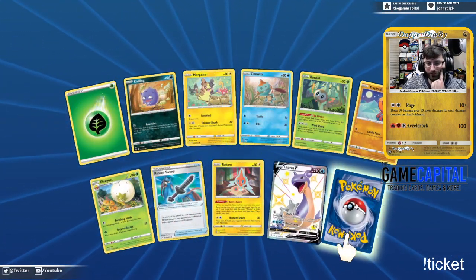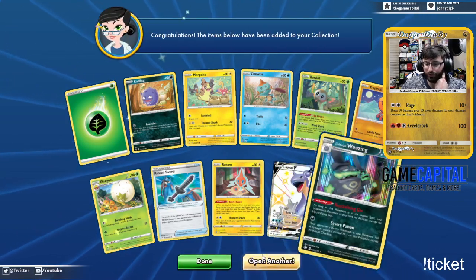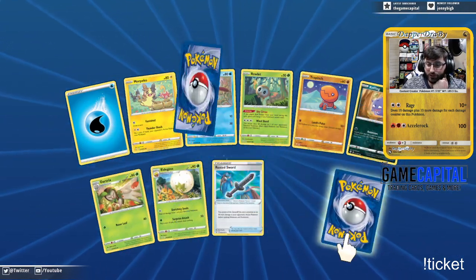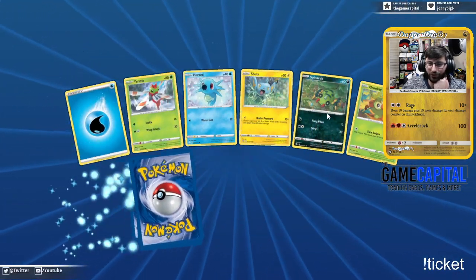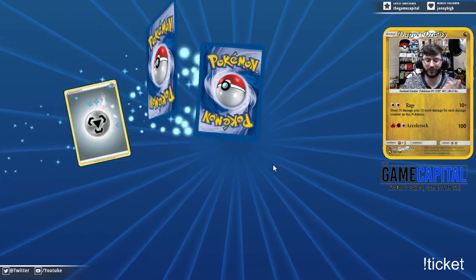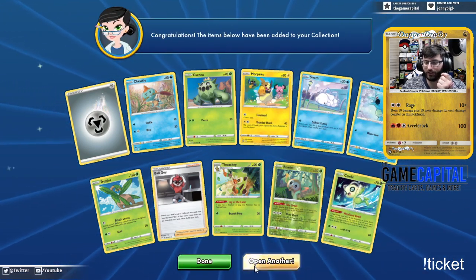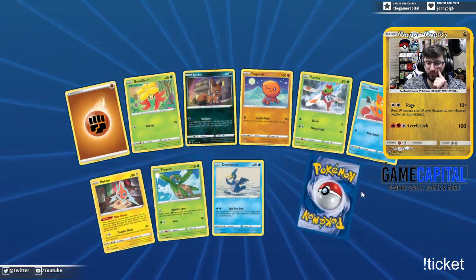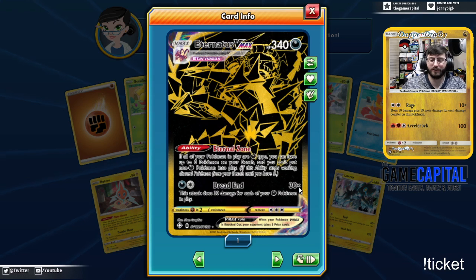Shiny Frosmoth — nope, just a reverse Frosmoth. Ball Guy — here's the card that goes with Mr. Rime. It also has similar wording. We have ourselves a reverse in the form of a Lapras V — that's a clean card. I was dumb, I pulled two of those and traded them away. The Lapras V is such a clean card. Granted, I wasn't going to use it, so it's fine. I still don't know what I'm missing from Shining Fates — I started to make a list but got super busy and didn't finish it.